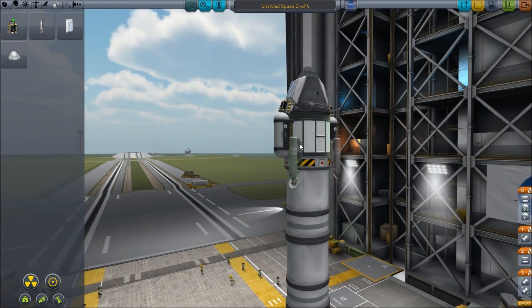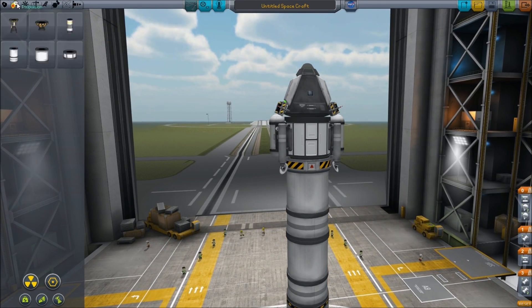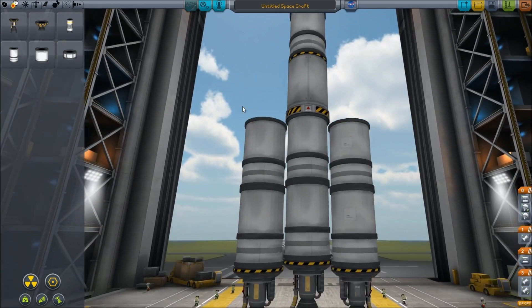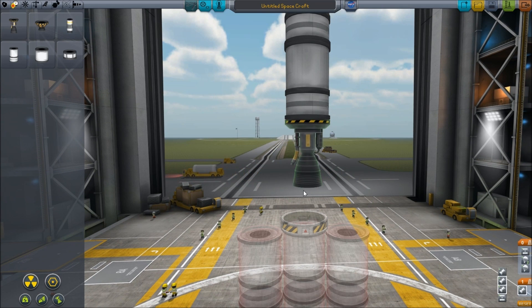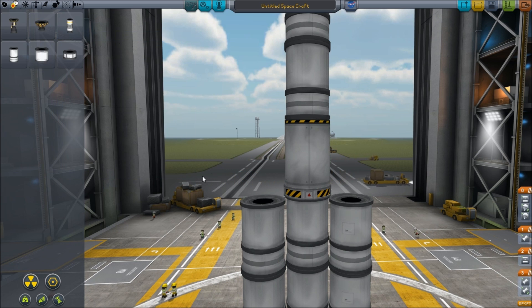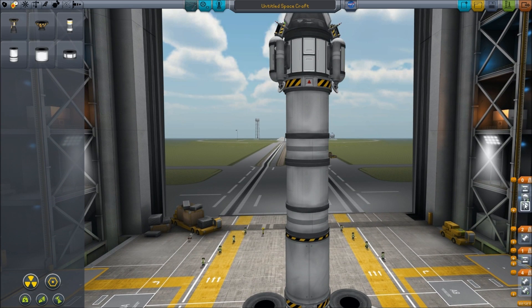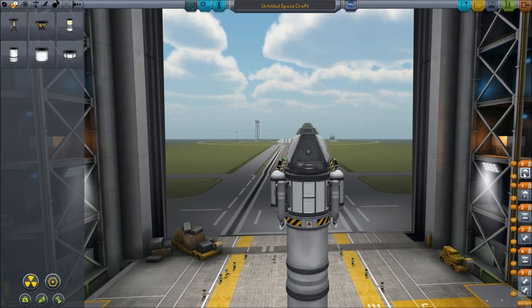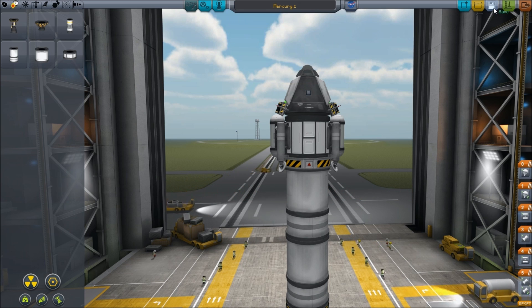We'll put some landing legs on just because - landing legs. We do plan to land this. Pretty happy with that. I was going to take it off and put that on but I'm not quite sure if it would have the power. So these three will fire, then that will decouple, that will fire, then this will decouple, and then these two parachutes will go. And if they fail for whatever reason then we have this one here. Excellent. And we will call this Mercury 2 - for no particular reason, apart from the fact that I've already called one Mercury 1. I could just as easily call it Gemini and it wouldn't be any more accurate.